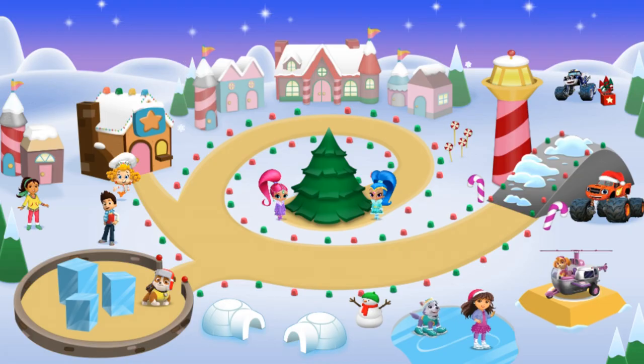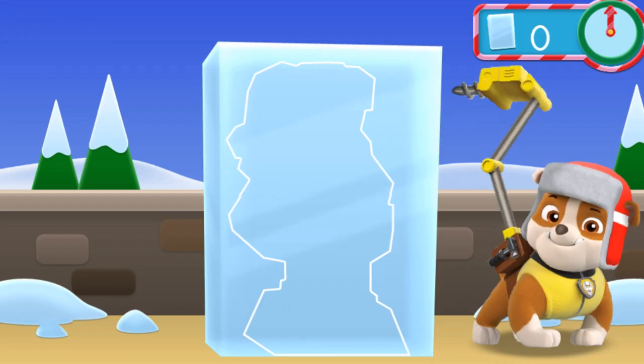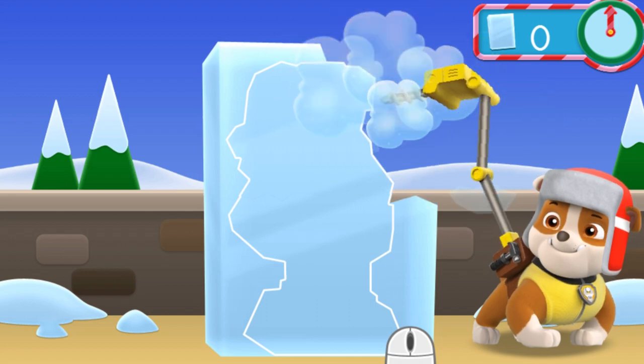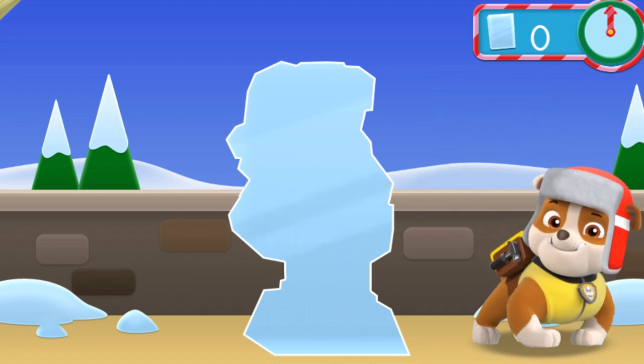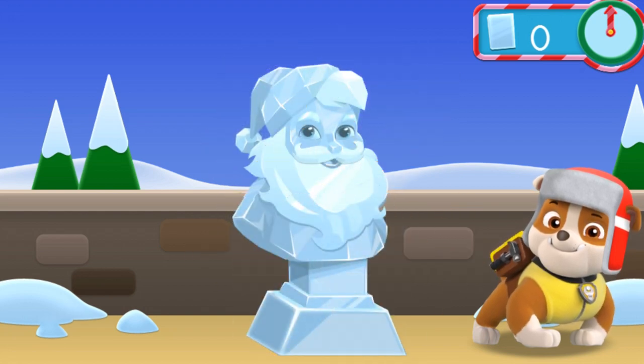Welcome to our Christmas village! We need your help revving up for the Christmas festival before the special guest arrives! That's right — Santa is coming! I just love Santa! Let's get the village ready for him! There are four places you can choose from. Let's help Rubble make some ice sculptures for the festival! Use the mouse to click on pieces of ice to chip them away. Move your mouse cursor back and forth quickly over the sculpture to see more details! Ready? Let's dig in!